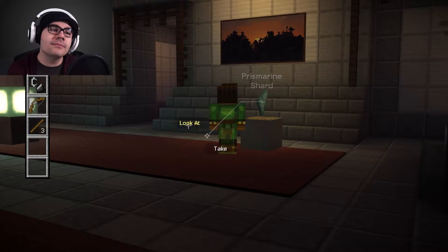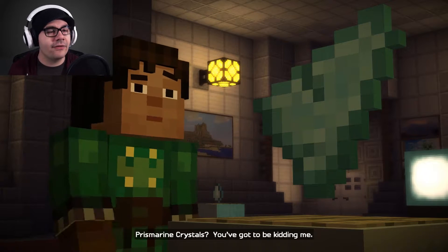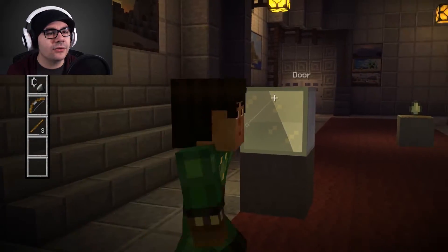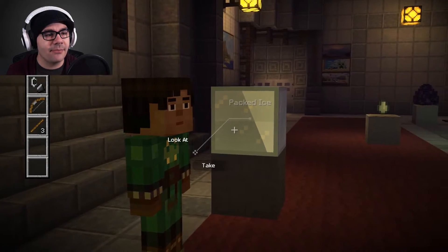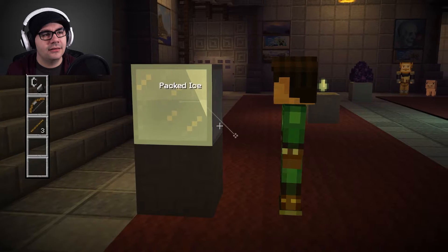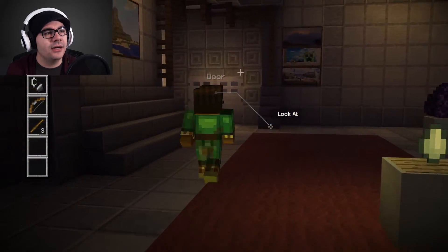Let's check this. The prismarine shard. You gotta be kidding me, I never got one. I've been to one, but it was like in a fake world. Can I look at the door again? What the hell is this? Oh, that's the door. I want to look at this block thing. Packed ice. What the hell is packed ice? I've only ever heard of this stuff. I don't know what the hell it is, but alright. Good to know. That's a pretty painting there.